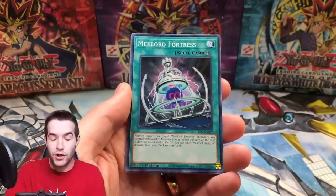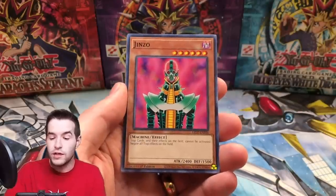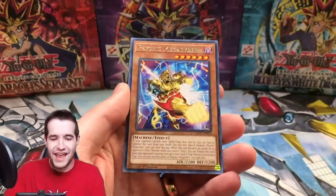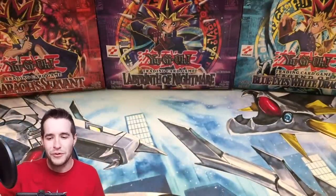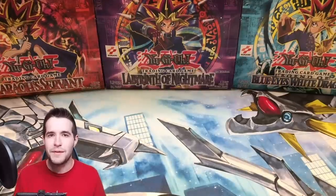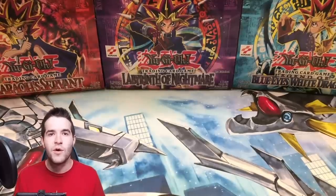Can we pull one right here? Opening the pack now — Mech Lord Fortress, Jinzo, and Psychic Mega Cyber. No ghost rare, no Wing Dragon of Ra, but that would have been so cool. Maybe another time. The one I got had a huge scratch on it anyway.